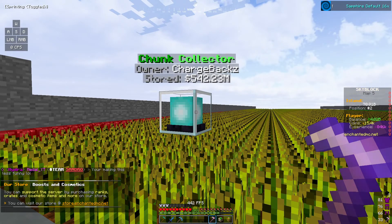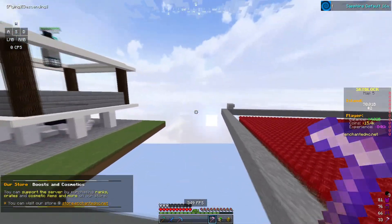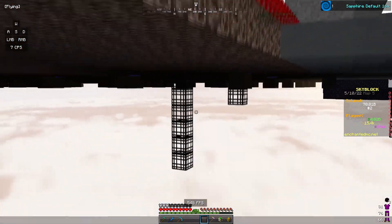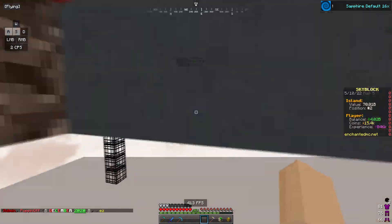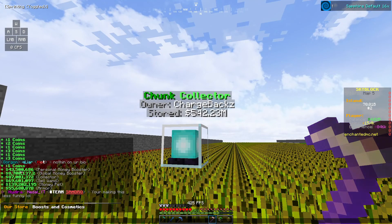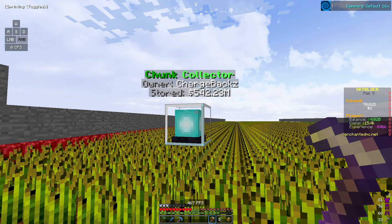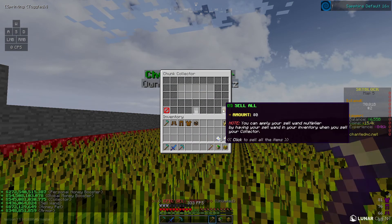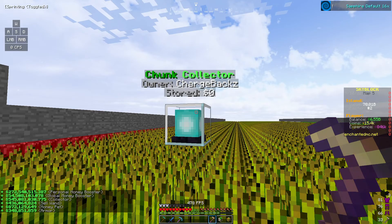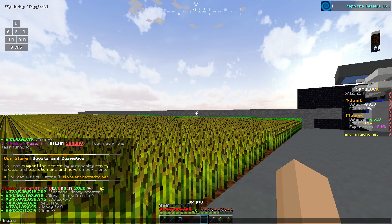Now we're at this other chunk collector which we have set up spawners below. We have these spawners down here making us money, just like those ones over there. We have 500 million dollars in this one. If we made a billion dollars off of just 87 mil from the last one, we're going to make some serious bucks from this. We're at 4 bill... 5 bill!